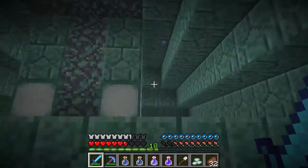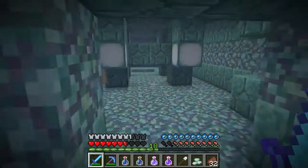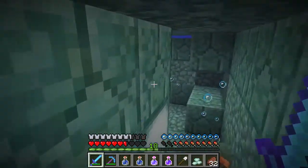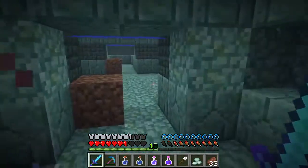Mining fatigue should go away in about a minute and 20 seconds, but we still need to find a way out. We can clear out the ocean monument using dry sponges, which is pretty cool. Using a combination of dry sponges and ladders, we can come back and start to dominate this area.